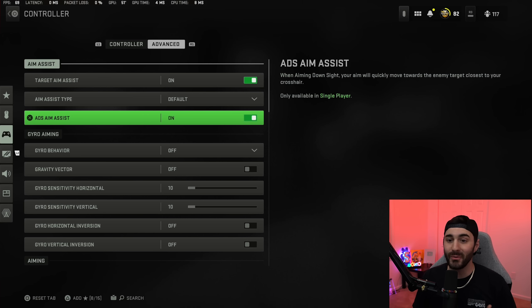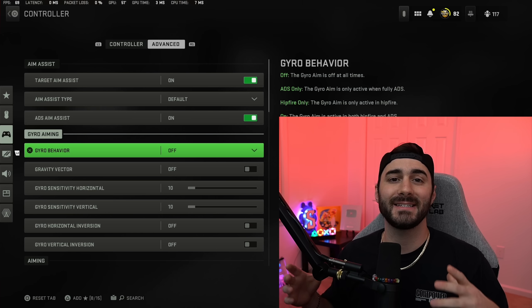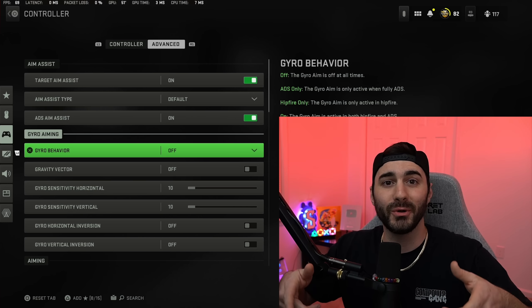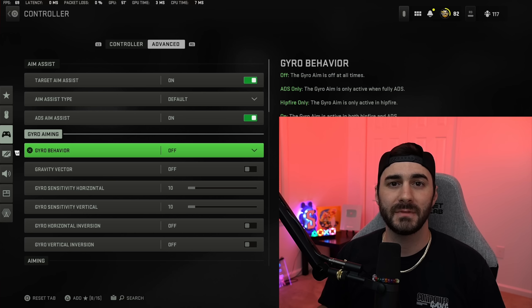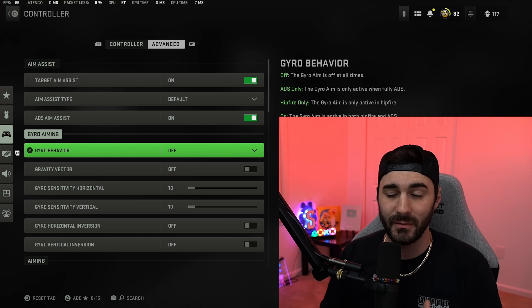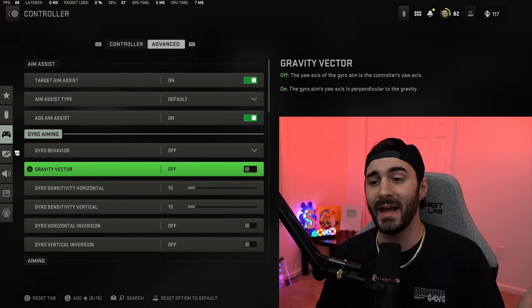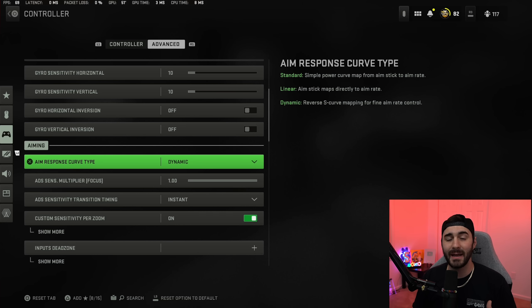In advanced settings, aim assist you're going to want all of that on. For gyro behavior, a lot of people think it's similar to the DS4 Windows trick where you could tilt your controller to remove recoil — it is not like that, it's more of an accessibility setting. I'm not entirely sure what it does so I have it turned off.